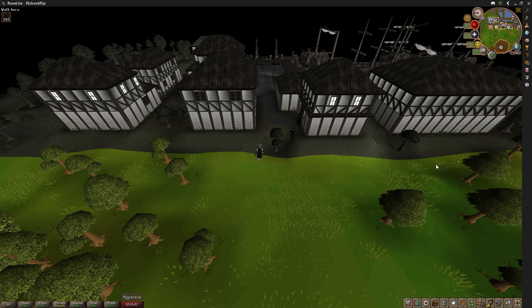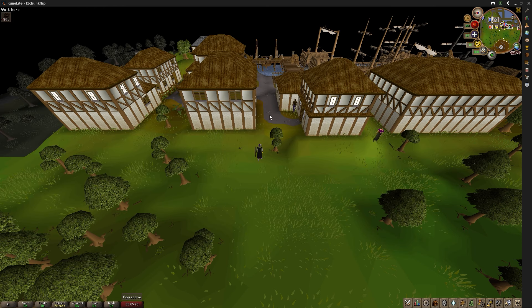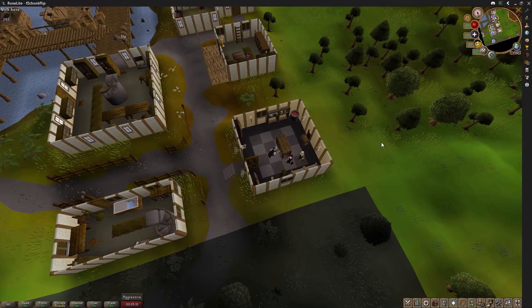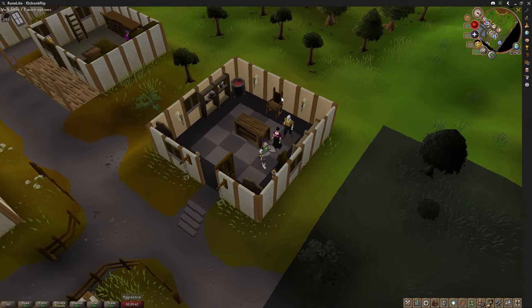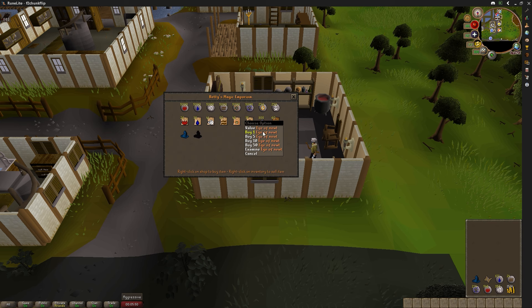Here it is, ladies and gentlemen — the town of Port Sarim, a beautiful chunk with so many benefits for our account. We've finally unlocked it. We're walking straight into Betty's Magic Emporium. Look at all these runes — you can just buy them! I'm going to buy an Eye of Newt and go finish my first quest.